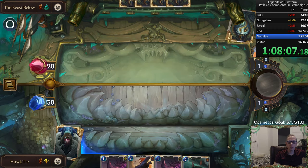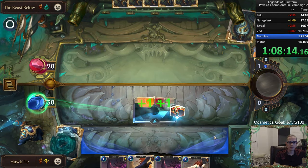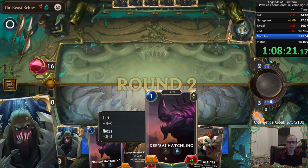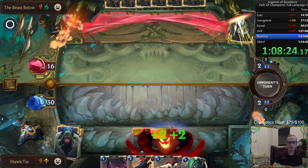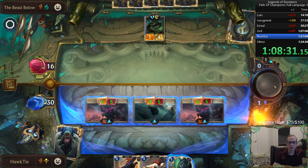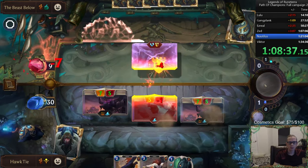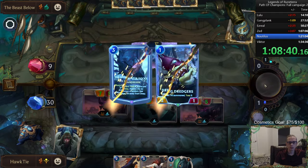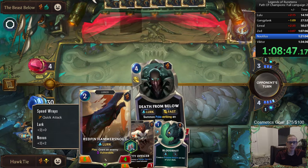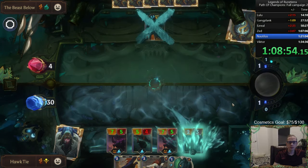No attack token. So of course all my things have Lurk, so that power gives them at least plus one, plus one, and then some have Fearsome. So close to finishing them — I could have had them at two. Shouldn't have kept the Hammer Snout. I could just pass and just attack with the two.